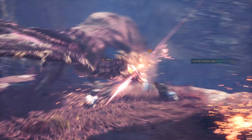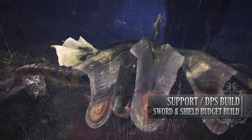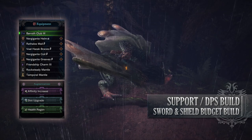Let's move on to the next build, which is the Sword and Shield build. This build is a hybrid build utilising DPS aspects as well as support aspects — it is able to perform a healer role in teams, whilst at the same time being able to contribute in terms of DPS to a fight. For this build, you'll need the Nergigante Helm Alpha, Rathalos Mail Beta, the Vaal Hazak Bracers Beta, Nergigante Coil Beta, Nergigante Greaves Beta, and the Friendship Charm 3. I'm also using the Baroth Club 3 with an Affinity Increase Augmentation, Slot Upgrade Augmentation, and a Health Regen Augmentation on it.